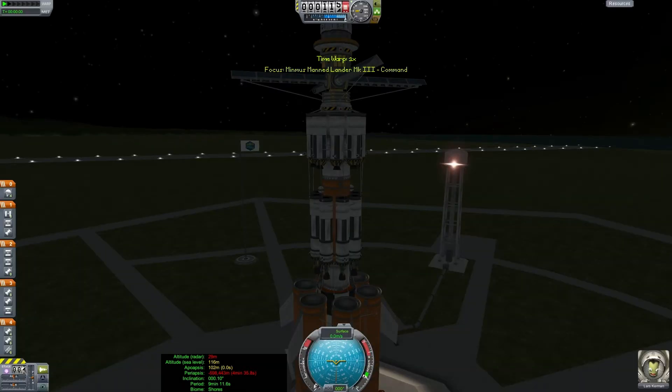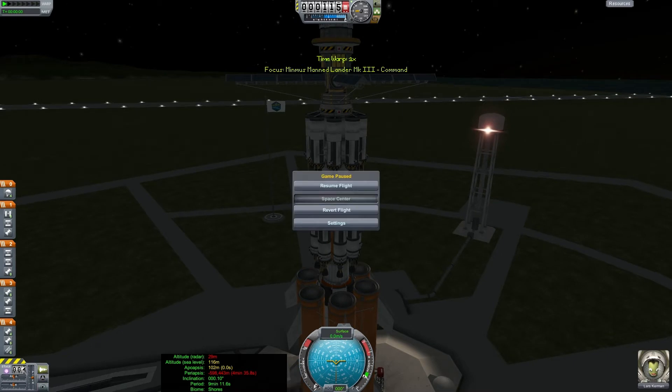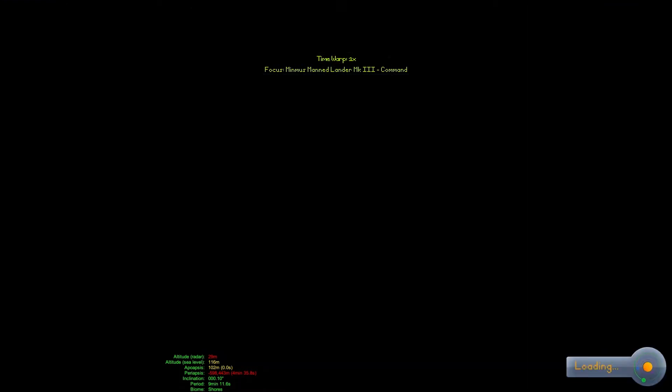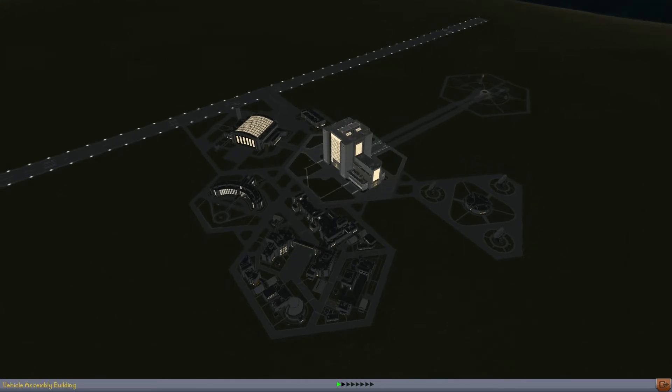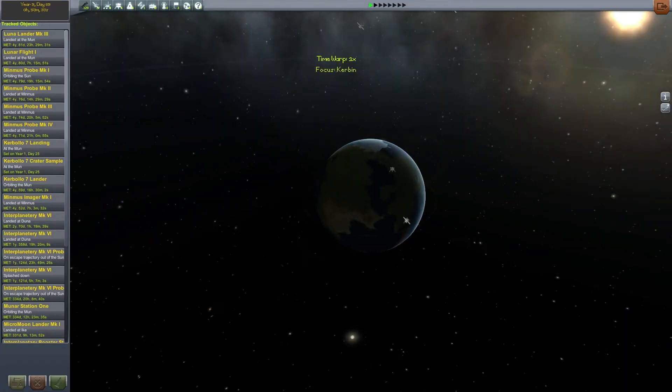So let's get this thing into orbit and hopefully in this episode we can get the two things docked. Hold your horses — I made one very minor mistake. We've got to wait for the right time to launch, because that thing is sitting up there in orbit, and it would be nice to actually arrive somewhat close to when this thing is coming up overhead. Hopefully Lars isn't sitting there at the launch pad suffocating.